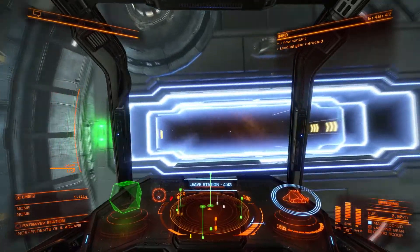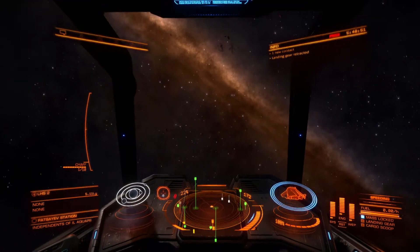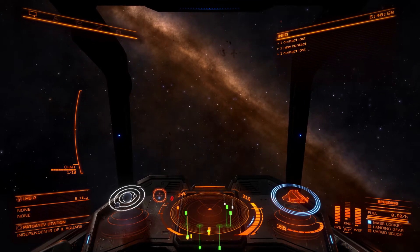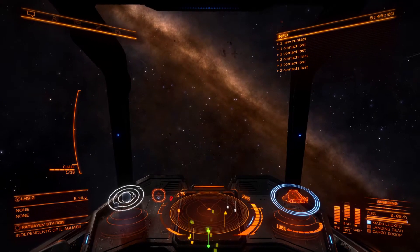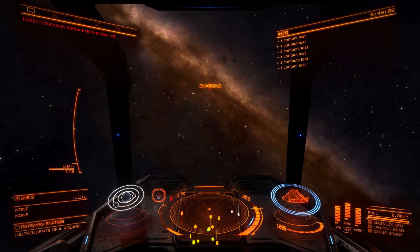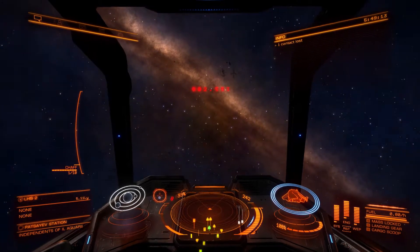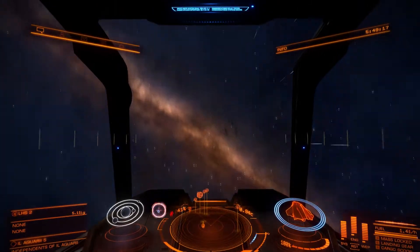It looks like I'm going to have to do a complete 180 as soon as I get out of here. But I am mass locked right now, so I have to clear myself away from the station before I can do anything really. Should go pretty quick — and there we go. 4, 3, 2, 1 — Engage. Enter supercruise.